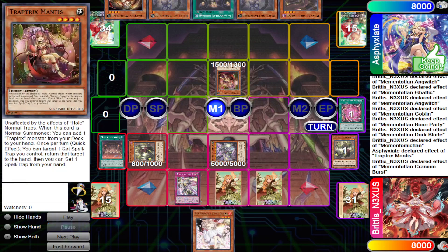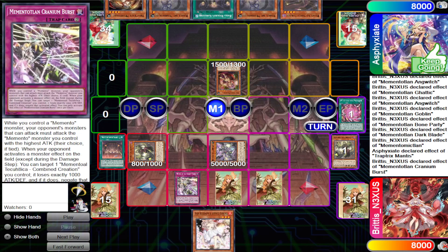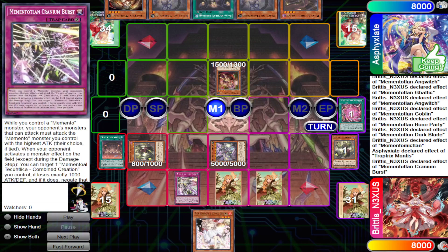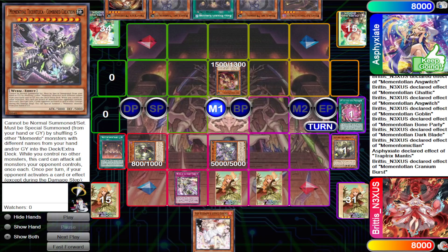Their normal summon is Traptrix Mantis, and upon that normal summon we flip Cranium Burst. This card is essentially Imperm, but every time you negate a monster effect, Combined Creation loses 1000 attack. It only negates monsters on the field. The last effect forces monsters your opponent controls to only attack your Memento monsters. If Combined Creation has enough attack, or if you have Bone Back, you can make your opponent crash their entire board into your Combined Creation — very similar to how Nightmare Pain works in the Jubel strategy.